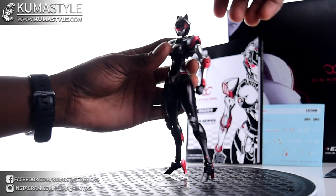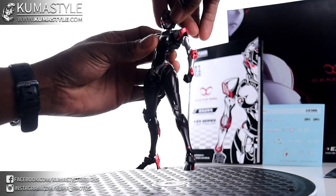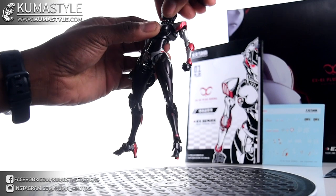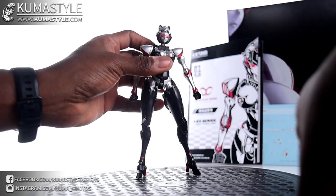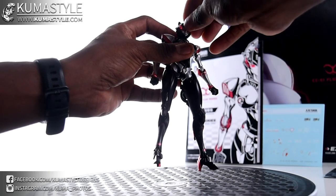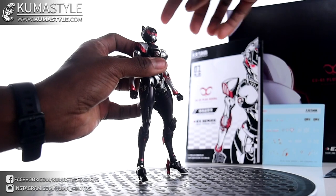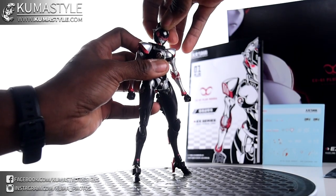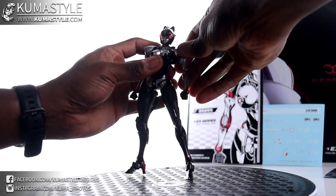Let's go over the articulation. The ball joint is actually where the neck meets the clavicle — it's all one piece, so 360 degrees. Pop this back on, make sure it's snug. Up, down, sideways. Shoulders — no butterfly, but there is some up and down movement. Shoulder pads don't have much movement.